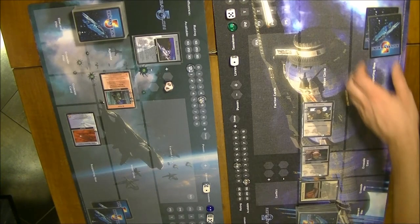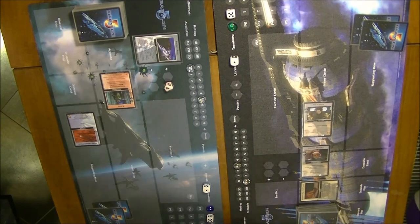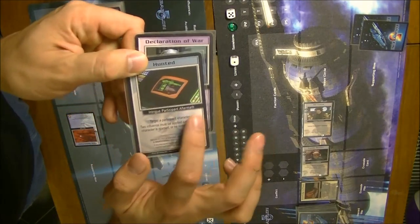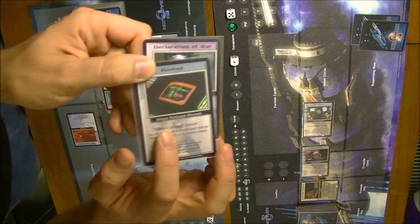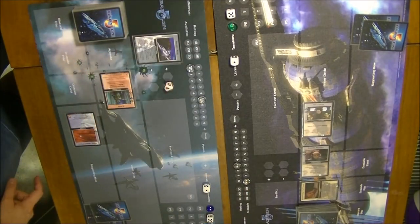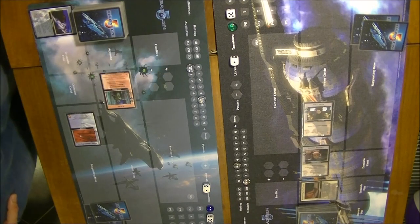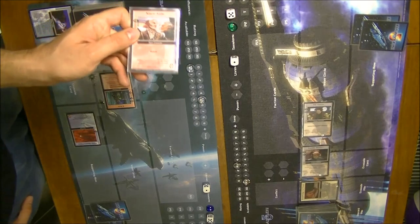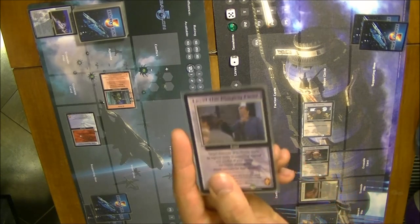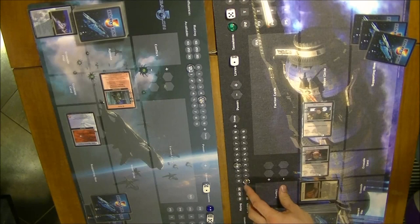Now we can play aftermaths — that's the second part of resolution. The Narn player has Hunted, which is an intrigue participant aftermath, but it can only be played on intrigue conflicts and this was a military conflict, so he cannot play it. No aftermaths are played. We go into Draw: the Narn player draws a Narn Aid diplomacy character, and the Centauri player draws Level the Playing Field, an event. Then we begin a new turn.